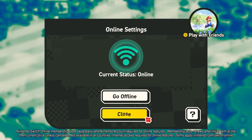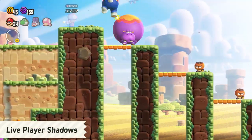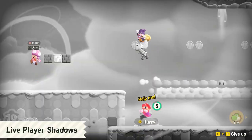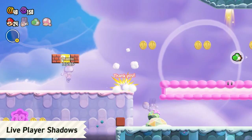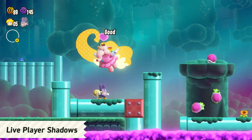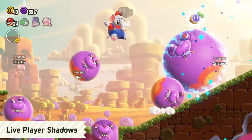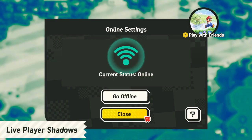If you connect online, you might see live player shadows — other people around the world playing in real time. You can revive other players, send greetings, and share in-game items. You'll get to experience a subtle connection with players online as you enjoy the adventure together.